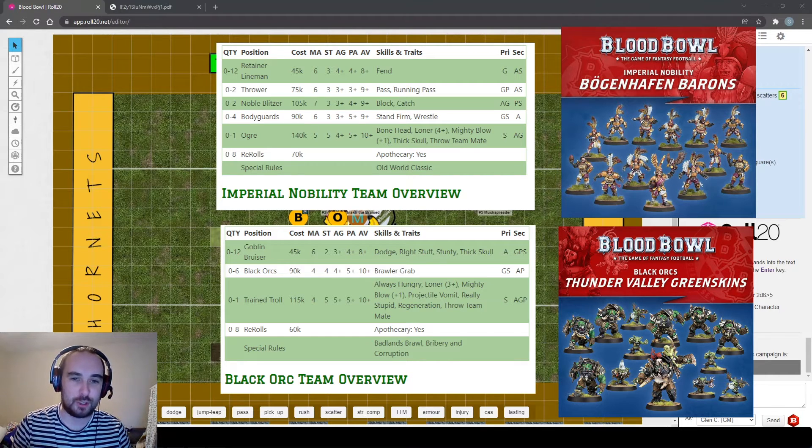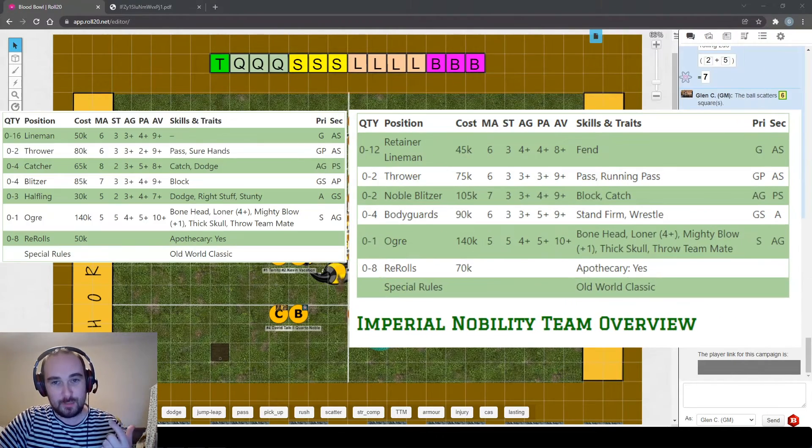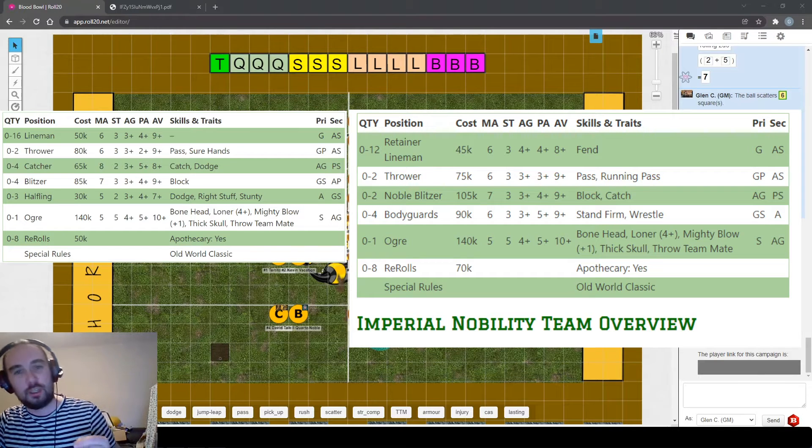Imperial Nobility have four blockers who start with the wrestle skill, which isn't ideal for a blocker. They're similar to the Bretonian team from Blood Bowl 2 but with fewer blitzers and the addition of throwers and the option for an ogre. Between the two box set teams, there are five skills we haven't covered yet: stand firm, running pass, grab, brawler, and fend - two of which are new for this edition.